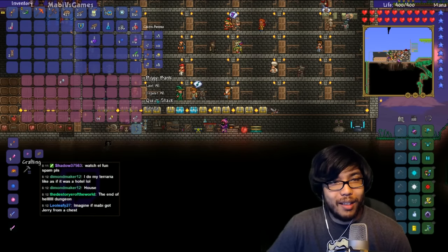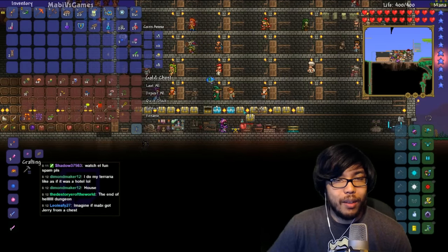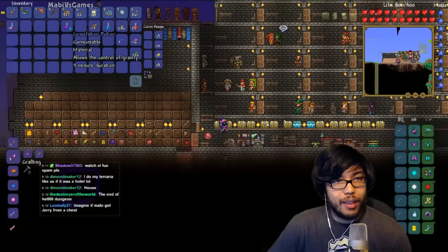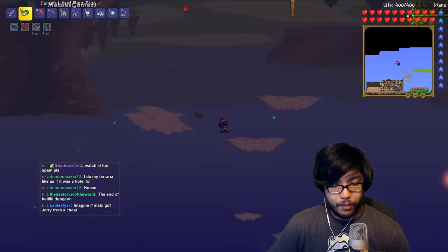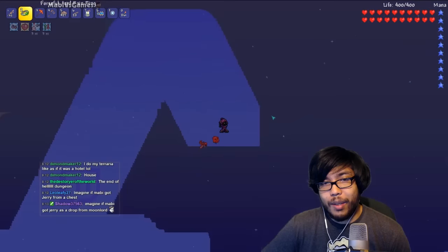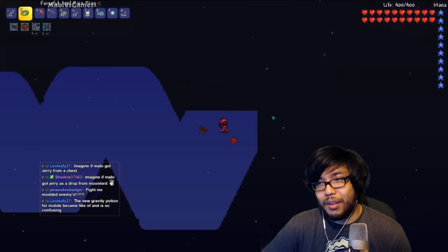This is the first time we've actually gotten some gravitational potions, so we might actually use one and go search around for a sky island. Who knows, maybe there'll be some modded enemies to fight, maybe some crazy drops — I'd love to find out. Let's do that right now. Activate our gravitational potion, turn on the map — let's go! If I got a Jerry drop from Moon Lord I'd sell it — I'd be like Jerry, you had your chance. You wait until end game, enjoy life as a slave.